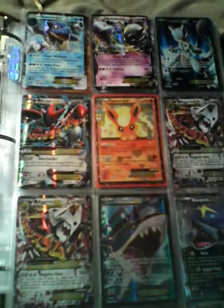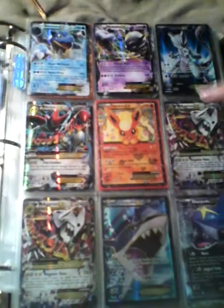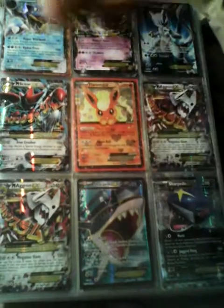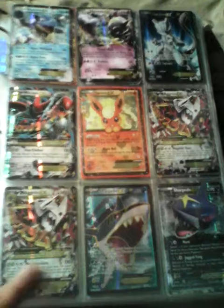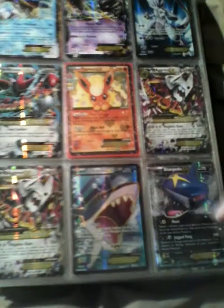We have Mewtwo EX, another Mewtwo EX, a Mega Scizor, and probably about twelve Flareons. We have three Aggrons — two Mega Aggrons on this page. One of ours is full art, one non-full art. They're trying to eat each other — they most likely will be trying to eat each other.